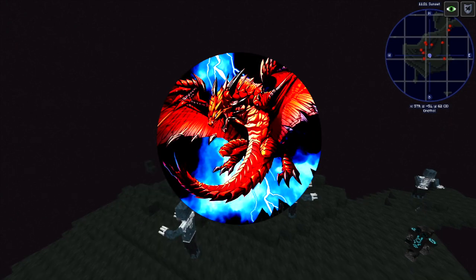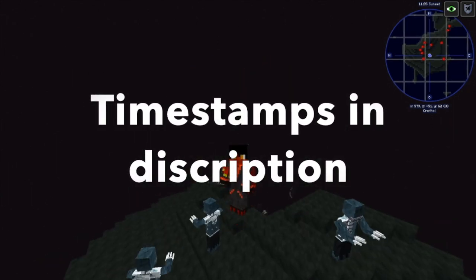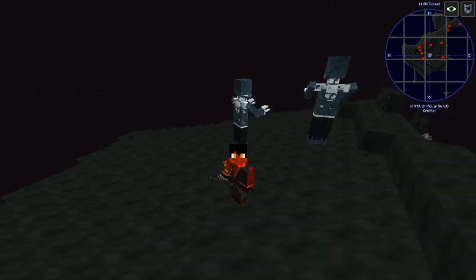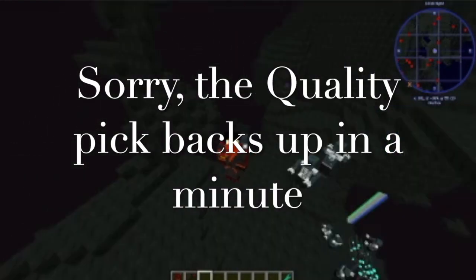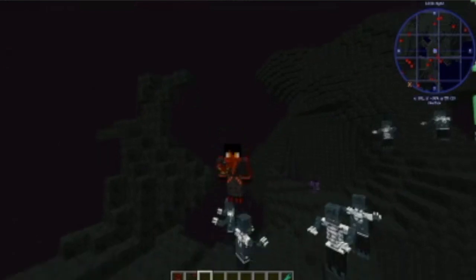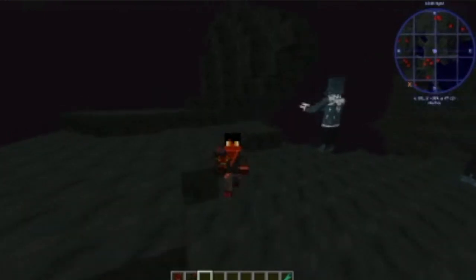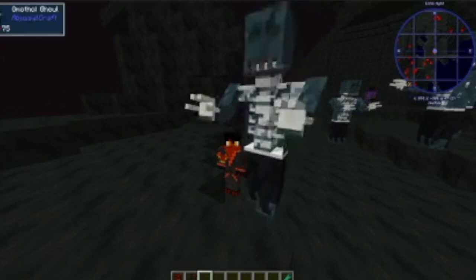Welcome to Red Dragon. I'm here in Omothil, just chilling by one of the few islands in this endless void of nothingness. Today, we're going to be looking at the end of the plotline, so to speak, of the Abyssalcraft mod. I'm here in Omothil, which is the dimension where the final boss resides, and everything about this dimension is going to make this very difficult.